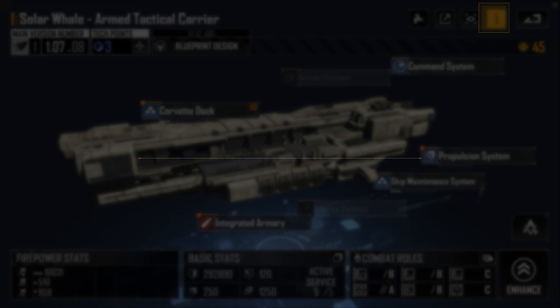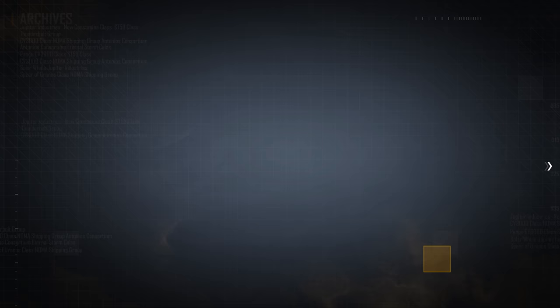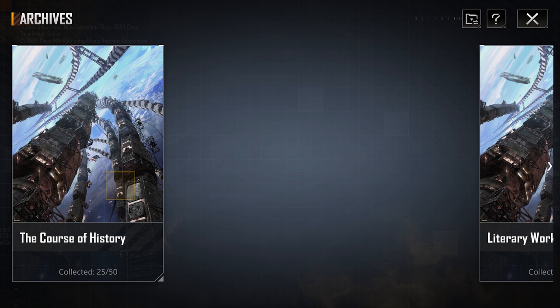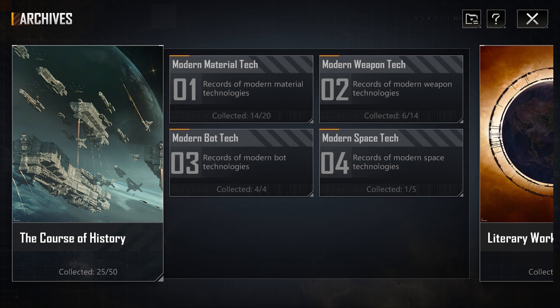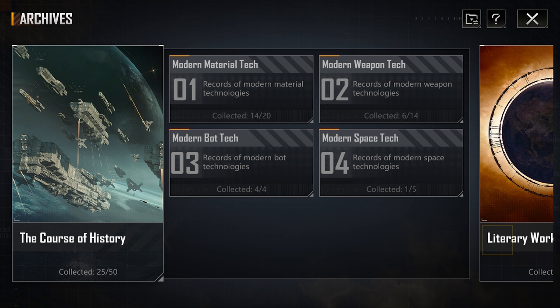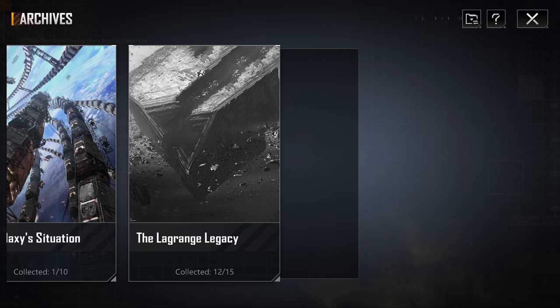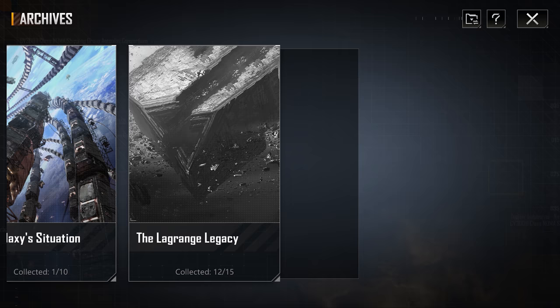You'll find some of the story and background lore in different places within Infinite Lagrange. As you click through blueprints of different ships in the game, for example, you can click on the information button on the top right to find out a little more about the ship. One of the best sources of background information is by clicking on the archives, which is hidden away in the bottom right of the screen. This is a great source for understanding more about specific stories within Infinite Lagrange, and also for the collectors amongst you, gives you the opportunity to collect references to history.